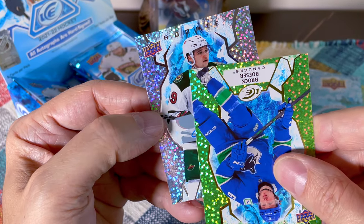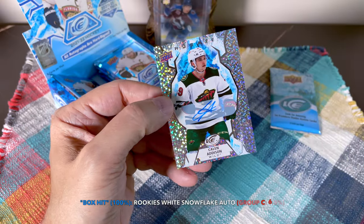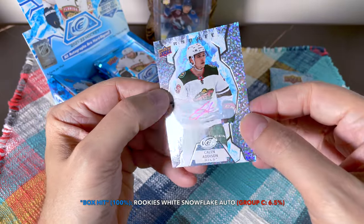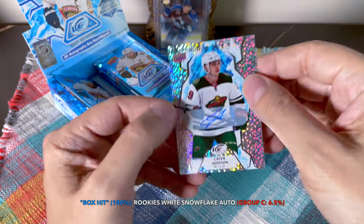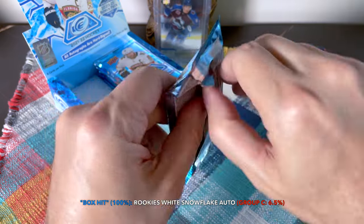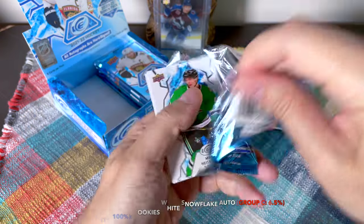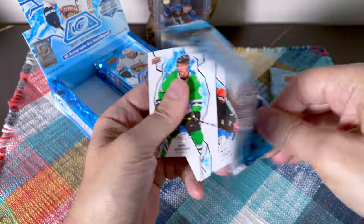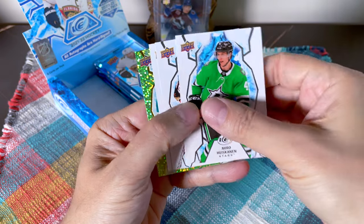It's Cayden Primeau — wait, it's Kaiden Guhle — actually it's Kaedan Korchinski — it's Caylin Addison. I'll take it. One of the simpler autos on the planet, I'll definitely say, but these look decent. He certainly saw some action and they can use him on the blue line. He was on a 40-point clip last year which for a rookie defenseman is pretty decent.